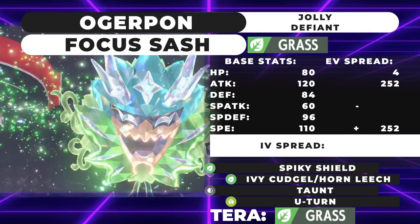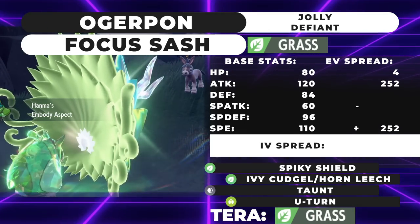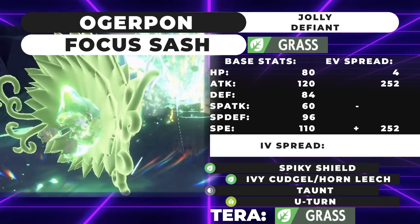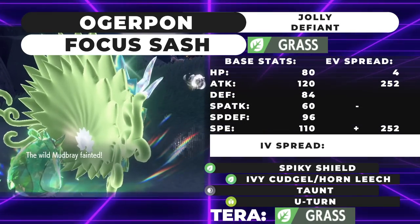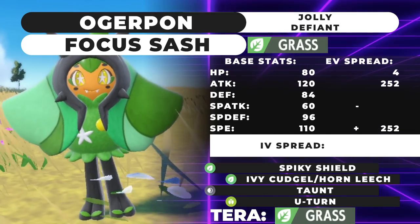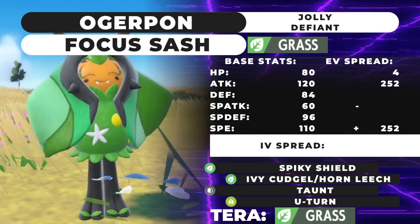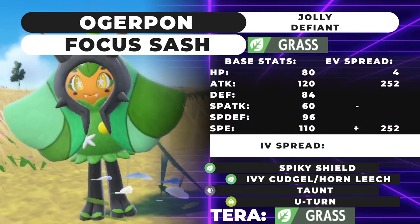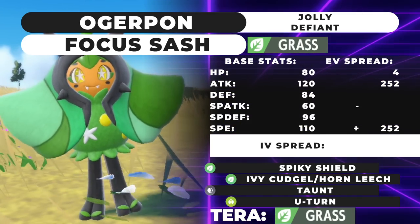Defiant makes it really solid into Landorus and Urshifu leads — you're going to get that +1 Attack and be able to threaten a KO with either Ivy Cudgel or Horn Leech. The moveset for this form is Spiky Shield, Ivy Cudgel or Horn Leech, Taunt, and U-Turn. The secondary mechanic with Ogerpon is that upon Terastallizing it gets a new ability: Embody Aspect, which replaces your old ability. So you lose Defiant, but Embody Aspect will give you +1 Speed every time you switch in after Terastallizing.